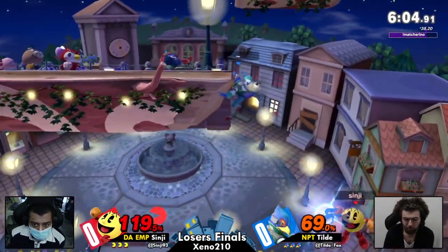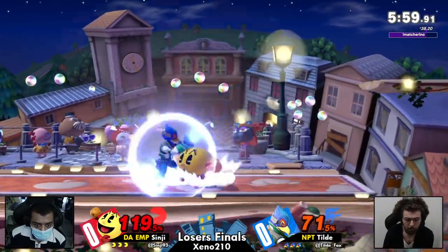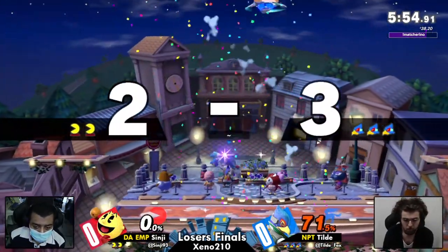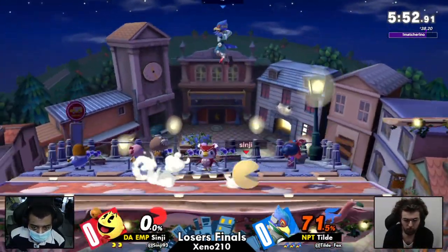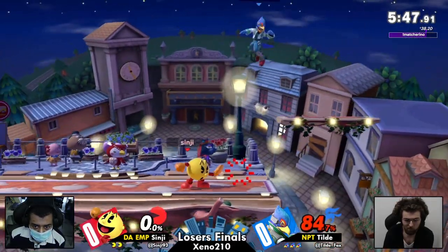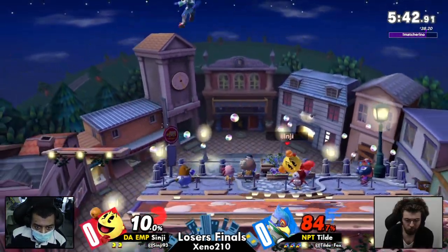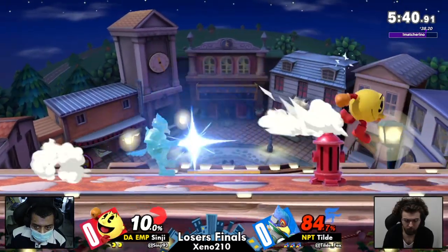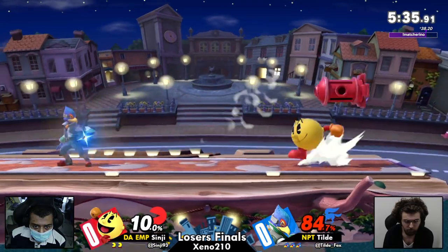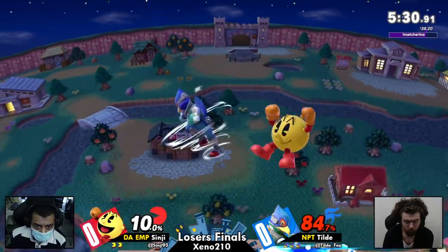Big conversion here from Sinji, though. Has to be a disadvantage. Looking for a ledge shot now is Tilde, that backer coming out. I like the return to the platform on that one, not looking to go too far and catch a Falco aerial. Excellent recognition there by Tilde saying you're going to drop shield right now — and upsmashes it. Taking a page from the Fox mains, both the upsmash and the neutral to get the kill. Sinji's like, don't bully my hydrant, but do what you've got to do.